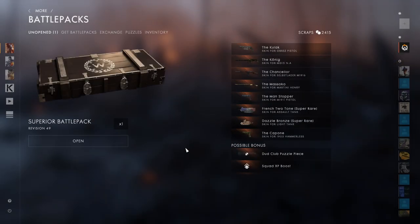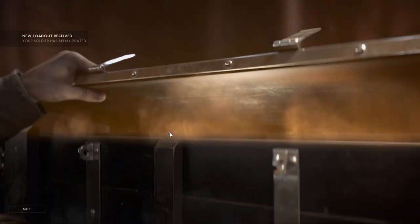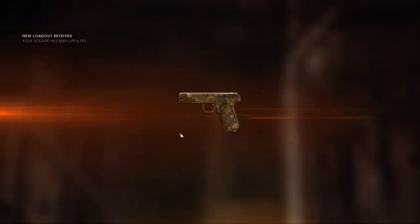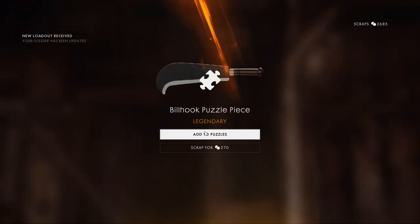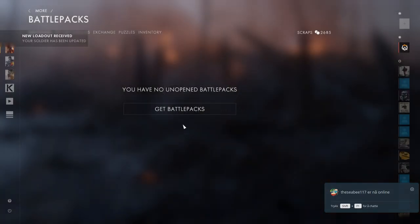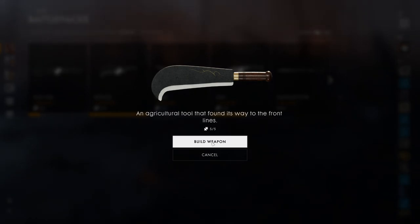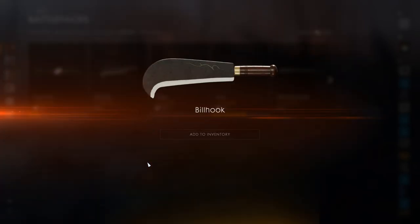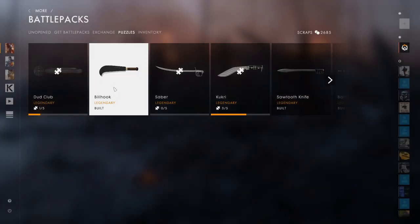We're going to start with one - let's open this. This is only legendary skins, guys. Hopefully we can get the best out of it. I have that already - let's sell it. Come on, puzzle piece! Yes! Yes! We got it - 5 out of 5! We can build this weapon! Let's do it - the billhook! That looks sick, that looks so cool. I'm going to keep that. Finally!